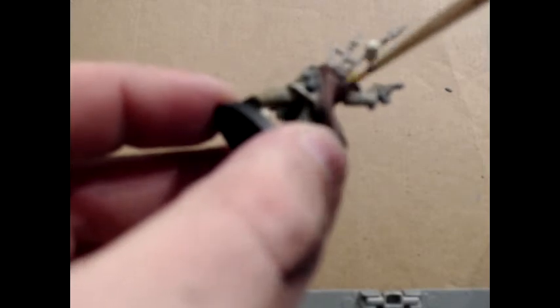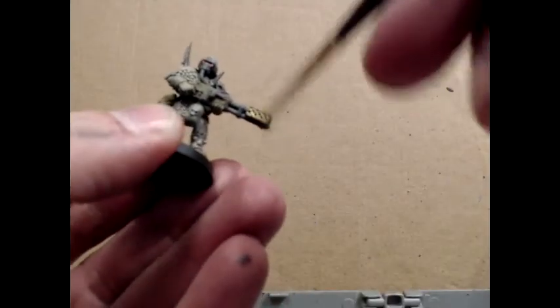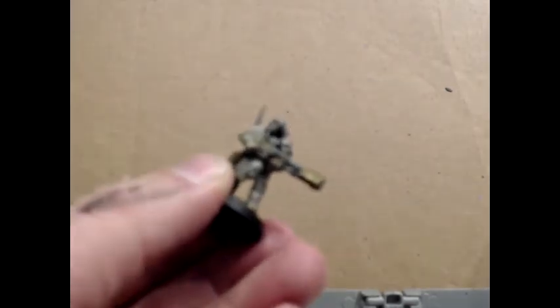Tarnished Brass 09198. Iconography on the chainsword, skulls on the pistol, Chaos icon, skulls on the lasgun, the end of the flamethrower, and the rest off camera.